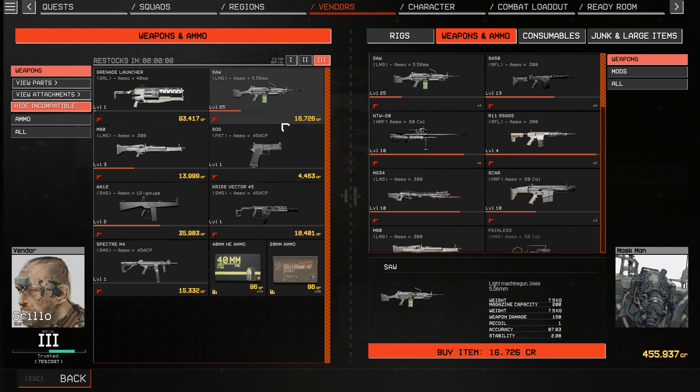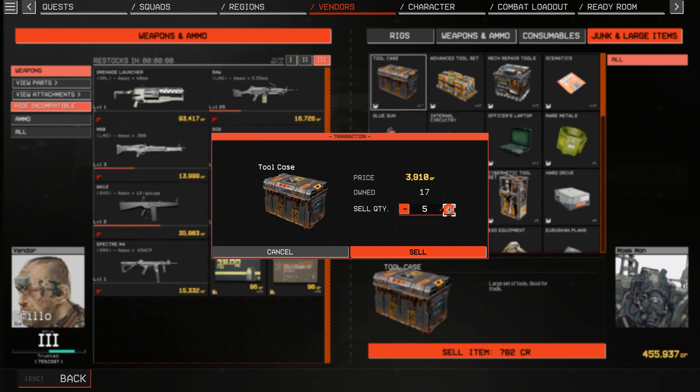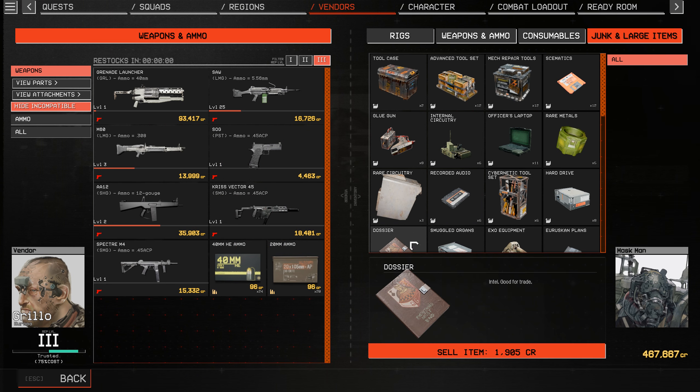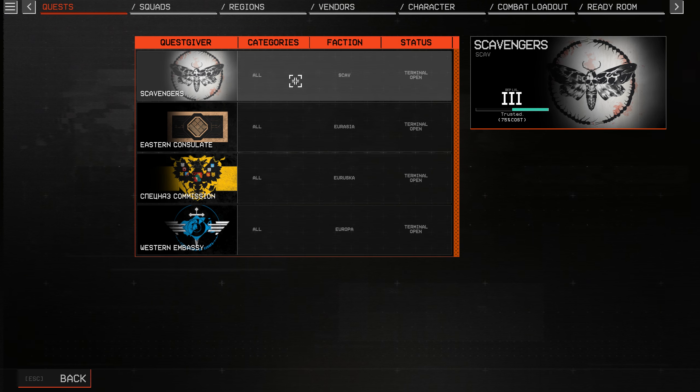Before you have big rigs to go and sell your wealth of items — which gives you all this extra reputation — quests will be your better way to earn reputation, because you won't be able to hold a lot in your tiny standard rig.